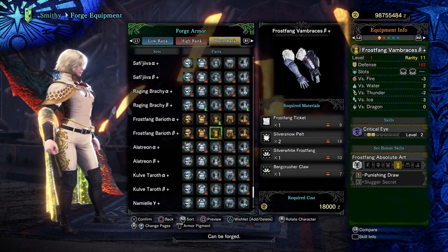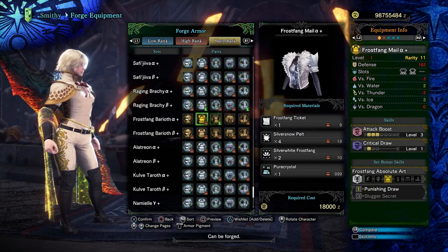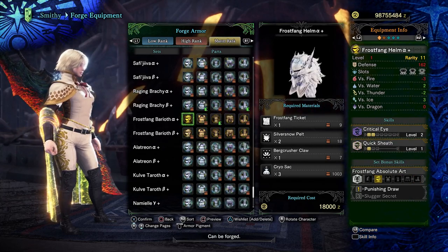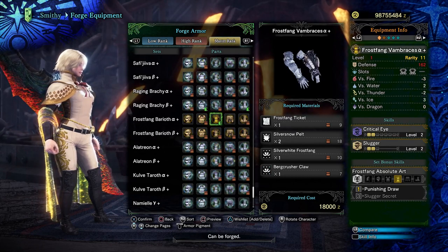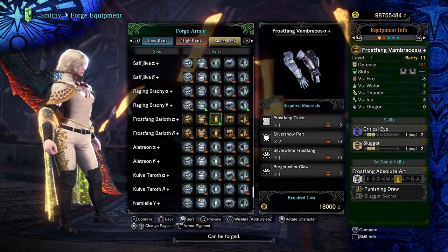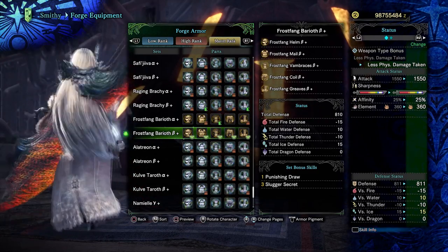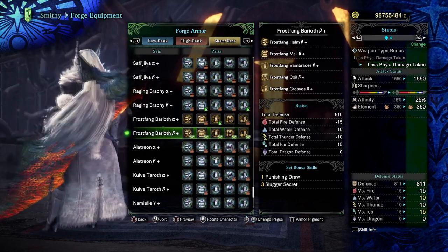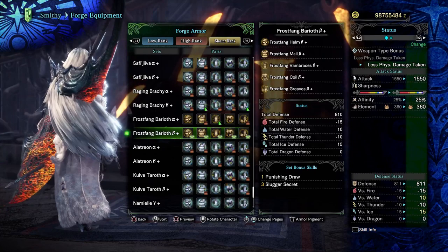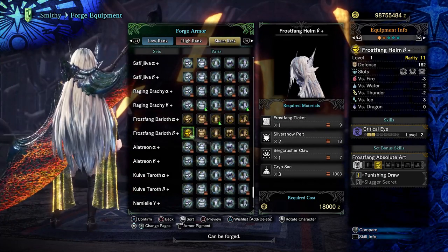That covers basically everything I wanted to talk about. Overall, the sets are really good. There are some really good alpha pieces here — the chest and the arms especially. The waist and the legs are a little bit underwhelming, although the alpha legs do pull it back depending on how much slugger you want. Overall, these are sidegrades with some alpha pieces being situationally really good to fit on sets if you want punishing draw. I can't really give a TL;DR for the punishing draw and slugger discussion because they're a little complicated. But that's my thought on these armor sets — hopefully it helps you understand why I think what I think, and maybe helps you make your own decision when it comes to set-building. Look at that hair on the Frostfang Baryoth headpiece — if you're going to run one piece of armor in the game, it's got to be this one. Good luck with your hunts and happy set-building.